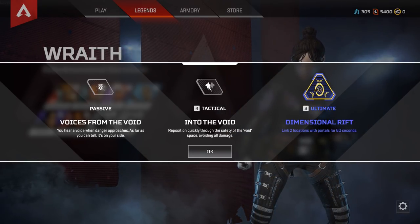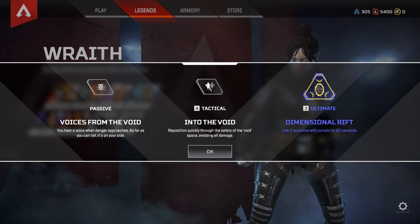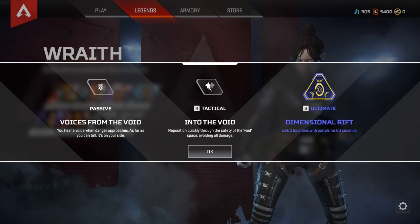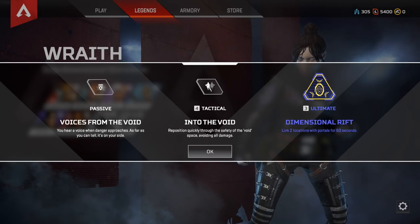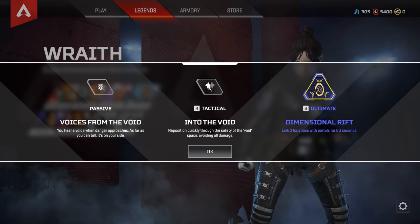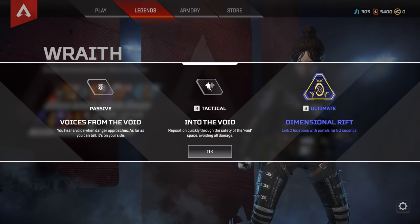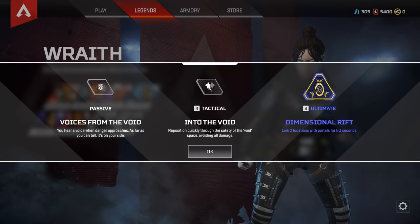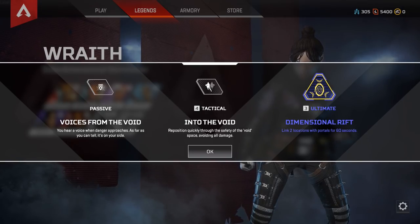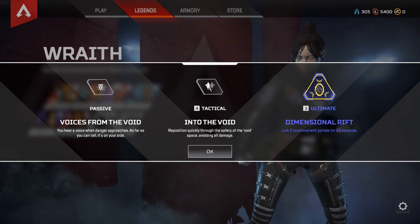The next Legend is Wraith, generally considered one of the strongest characters in the game. The passive is Voices from the Void, giving you a sound alert whenever an enemy comes nearby. The tactical is Into the Void, which lets you run through the Void avoiding all damage. When you're in the Void you'll see little images of players — those aren't real, just extra special effects, so don't think a red character in the Void is a real player. The ultimate is Dimensional Rift: open a portal, run as far as you can, open a second portal, and you and your teammates can instantly travel through to the other side.